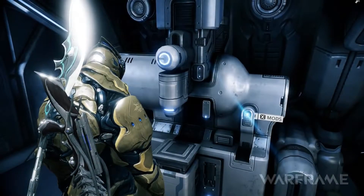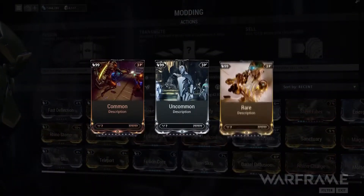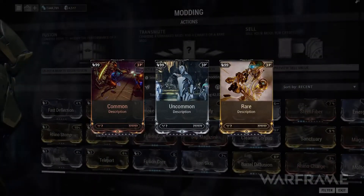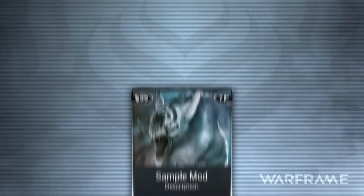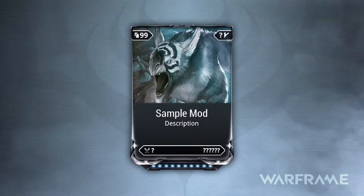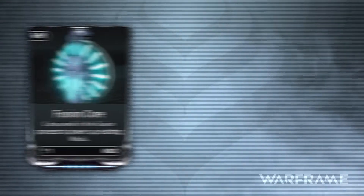The mods themselves are quite customizable. Mods come in three forms — Common, Uncommon, and Rare — and are easily recognizable by their respective colorings in your mod collection. Each mod can range in rank from 0 to 10 and can be upgraded through a Fusion process using other modules.